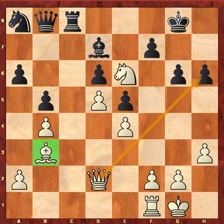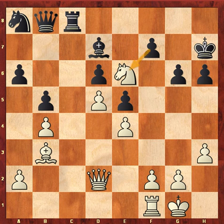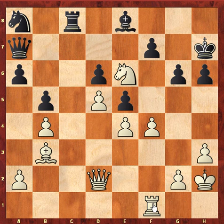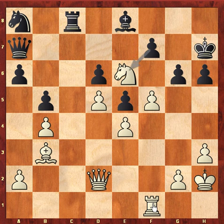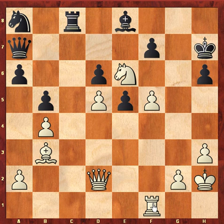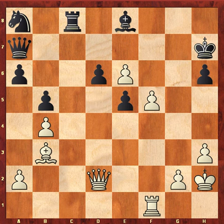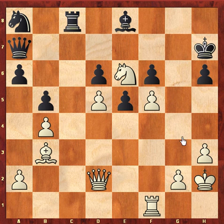So Carlsen thought for a long time and he was not forced to take the knight, and he played Kh7 supporting the pawn on h6. So Anand played f4, bringing one more piece into the game on Rf1, Qa7 check, Kh2, Be8 and f5. So gxf5, exf5. Even if you capture the knight with fxe6, gxe6, this position is not at all good for black. So we cannot capture this, so he played f6 — now this knight on e6 is pretty good.